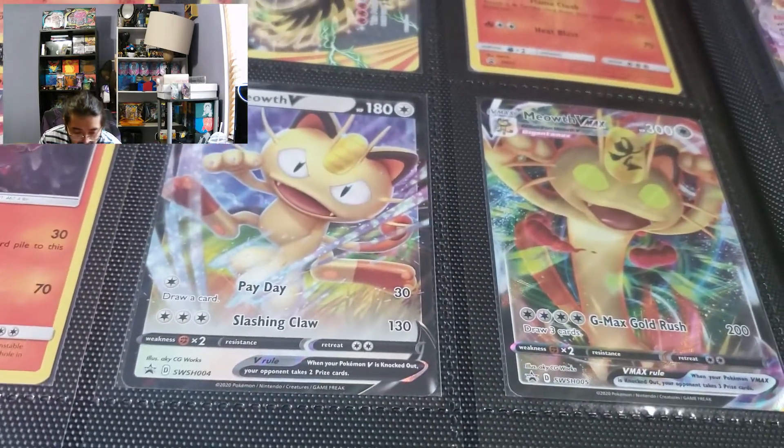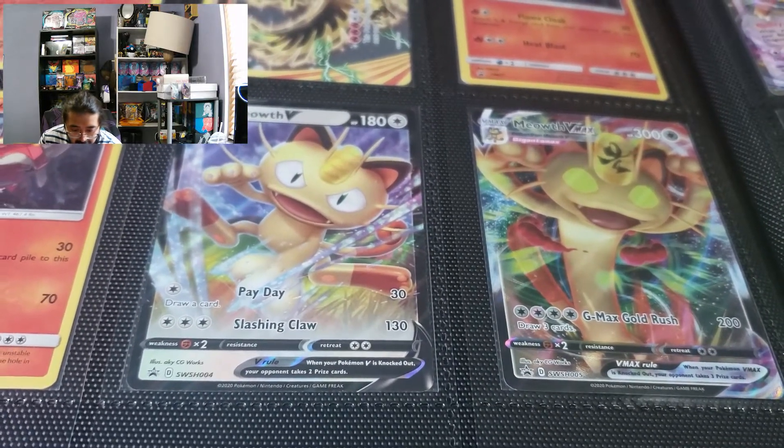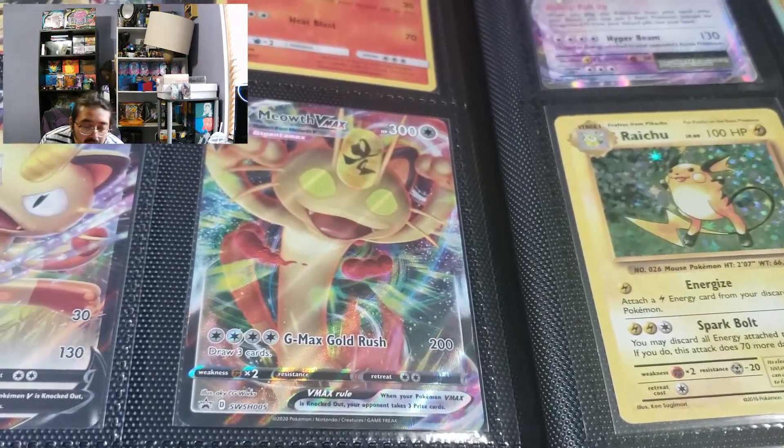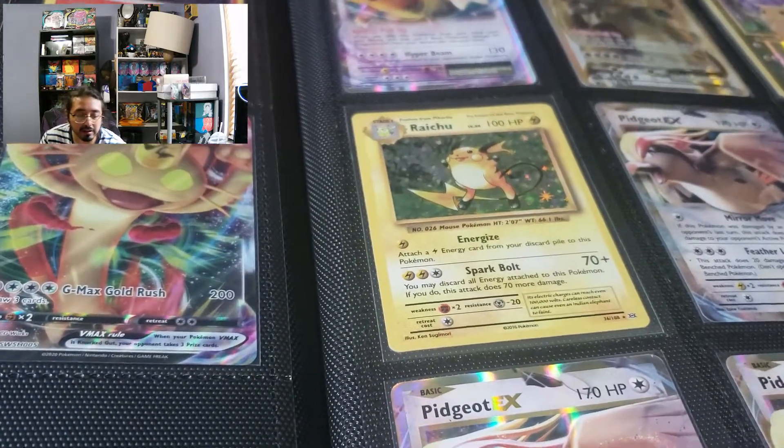What about the Meowth? Payday - draw a card, it does 30. Slashing Claw does 130. And Gold Rush does 200 and draws a card. Do I need those two cards? We're going to save those two cards for a different deck in case we build something different.